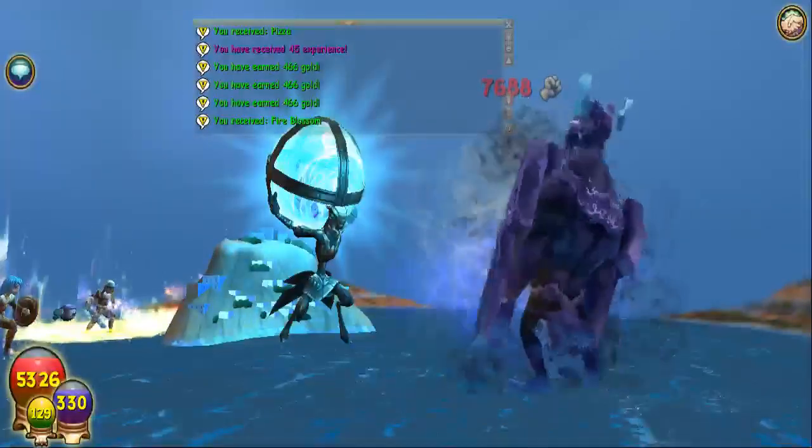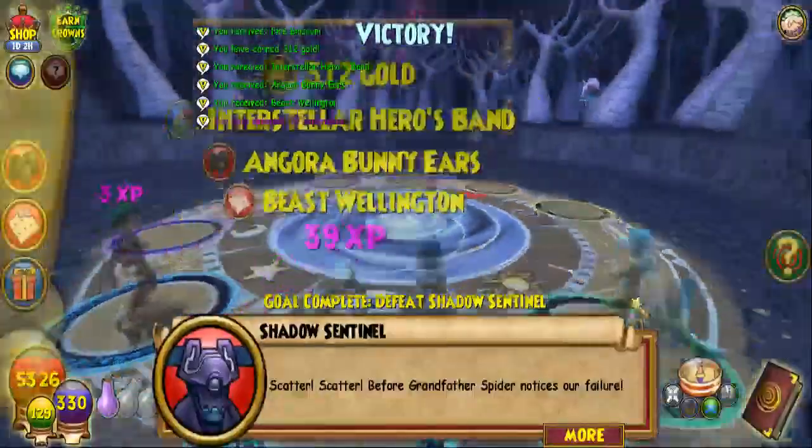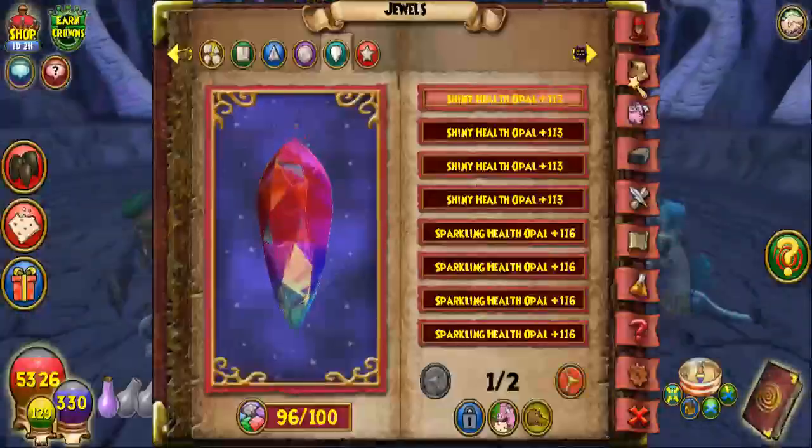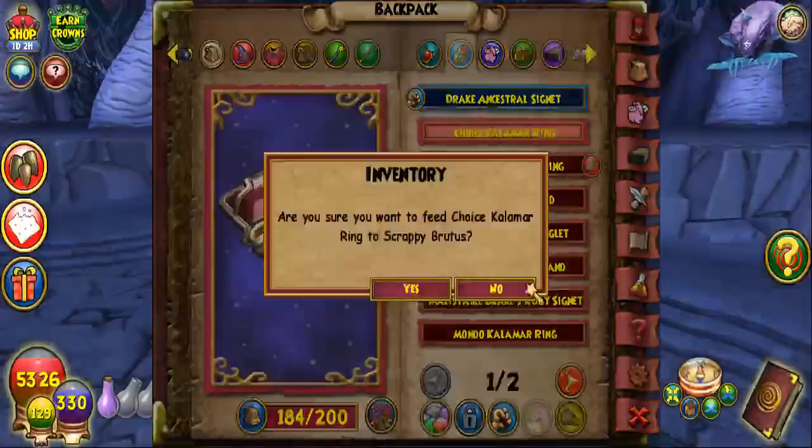Now that you have the information on where to farm, I want to talk about the Cabalist gear versus the Paradox gear. I'm going to compare the Myth Hat and the Myth Boots.